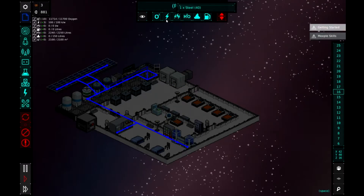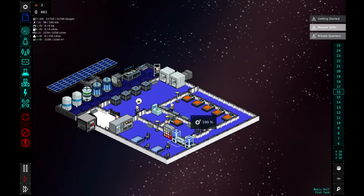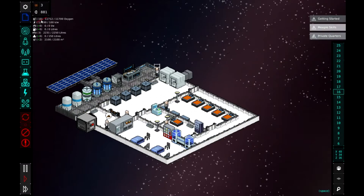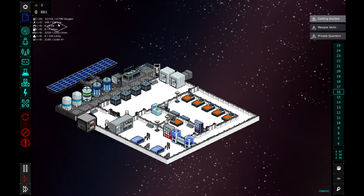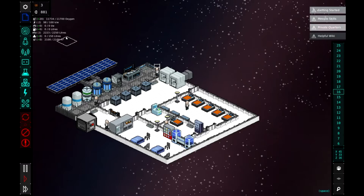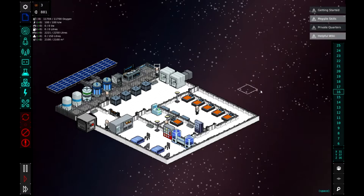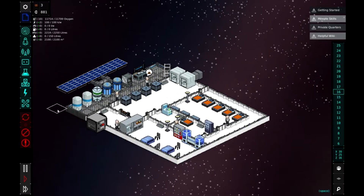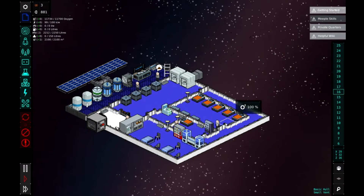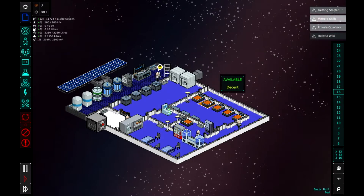The electricity is all connected. Oxygen is at 100% - we can check all our stats up here. We're doing okay for oxygen, power, H2O, and wastage is fine. People are not happy that they don't have private quarters, but at the moment that's not what they're going to get.